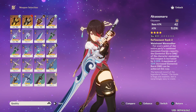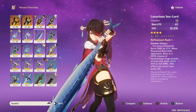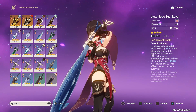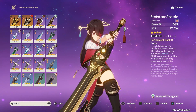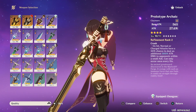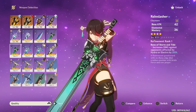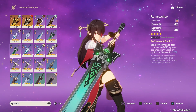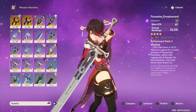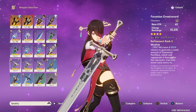Among four-star options, the Akuoumaru is decent but locked behind gacha. The Luxurious Sea-Lord is a fun meme option from an event that actually fits Beidou's playstyle well. The Prototype Archaic is still a solid craftable option, though you'll need to balance energy recharge and crit ratio. The Rainslasher is good especially for aggravate, just keep energy recharge in mind. Finally, the Favonius Greatsword is an option if you're really struggling with energy recharge — it benefits both Beidou and the team with energy particles.